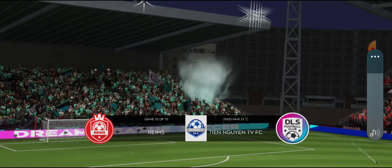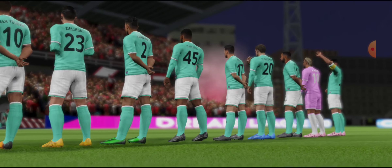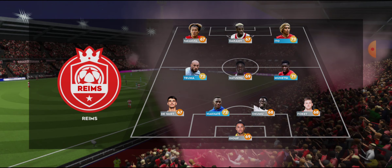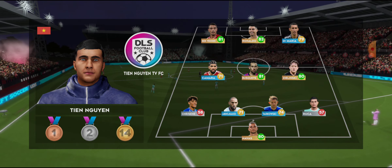Everyone's hopeful for a good game today. Let's see how the teams line up. It's a 4-3-3. The wide fullbacks and forwards will be key to their attack today. They're going attacking with a 4-3-3 formation.